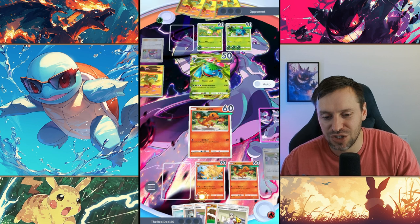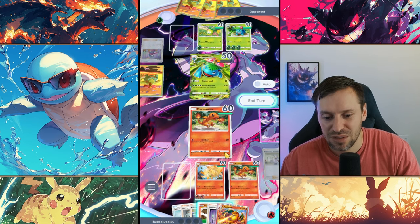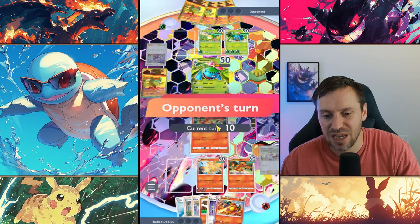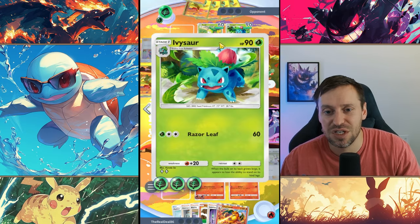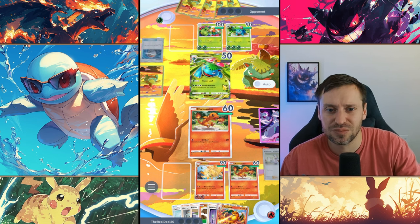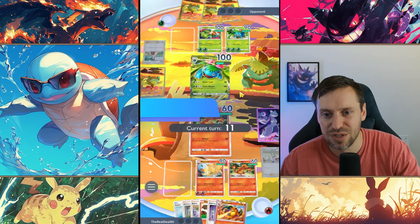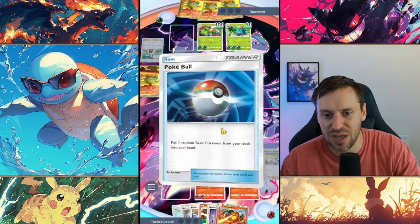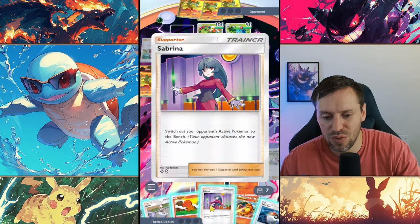A little bit of an issue is that Charmander does take a while and we don't have that flexibility. One of the issues is Nine Tails can be one-shot by Venusaur. They're just gonna heal back up, but it's all good - it's just this Ivysaur we really need to take out. I'll drop Sabrina, hoping it pushes out Ivysaur.